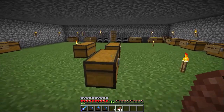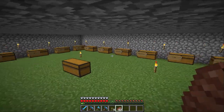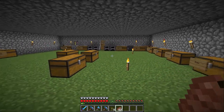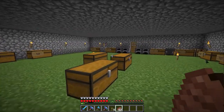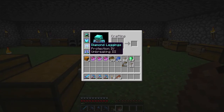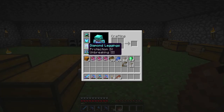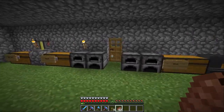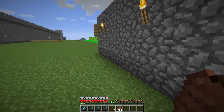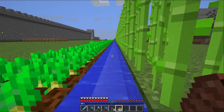Hello everybody, welcome back to another episode of Village Craft here on Minecraft. We're back in the village again with loads of stuff to do today. Last episode we spent the whole time getting decent gear together — we got depth strider, feather falling, unbreaking, and protection on the boots, protection and unbreaking on the chest plate and pants. I haven't actually tested depth strider out yet — I've never had it, so let's just see how good it is!